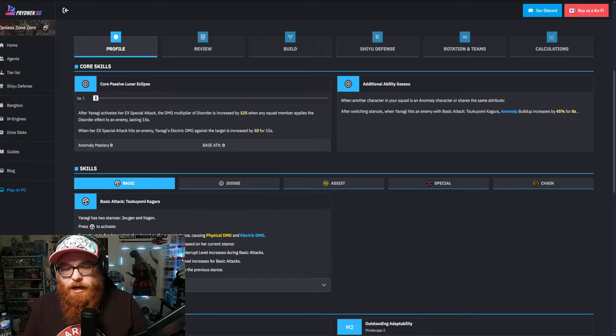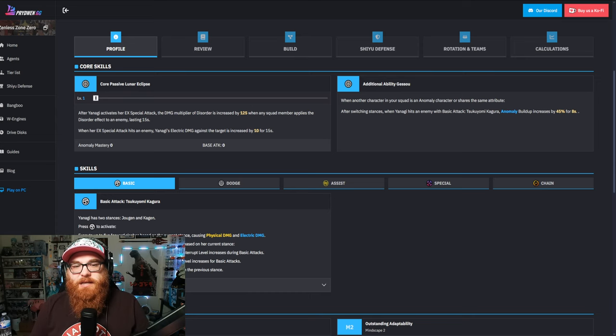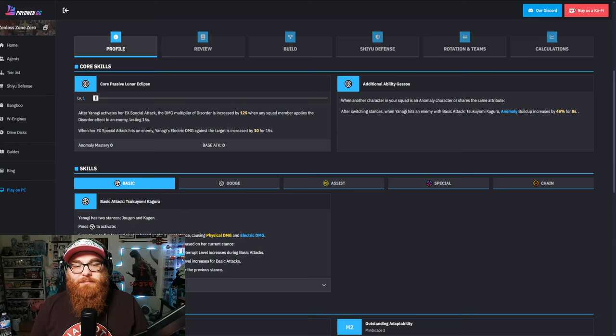Now let's talk about Yanagi. First things first, let's talk about her core skills. After Yanagi activates her EX special attack, the damage multiplier of disorder is increased by 125. When any squad member applies the disorder effect to an enemy, it lasts 15 seconds. When her EX special attack hits an enemy, Yanagi's electric damage against the target is increased for 10 or 15 seconds. And then the additional ability — when another character in your squad is an anomaly character or shares the same attribute, after switching stances, when Yanagi hits an enemy with a basic attack, anomaly buildup increases by 45% for 8 seconds.